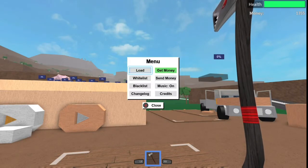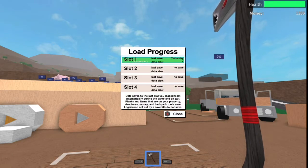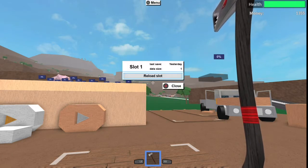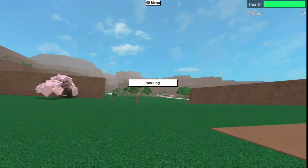After that, go to the load menu, click load, and click both A and B at the same time on load slot. Then click reload slot and spam Y. If you drop the axe, that's step one of it working.